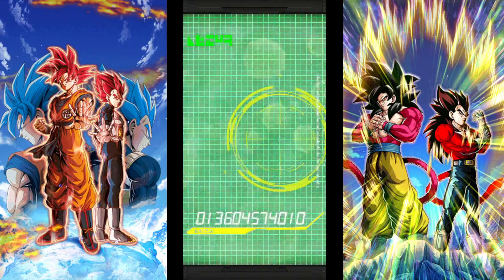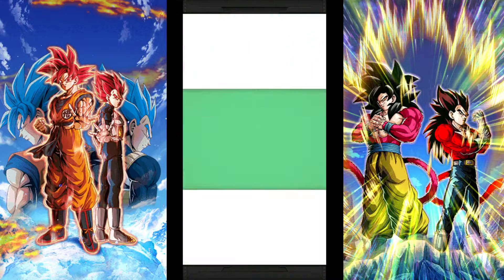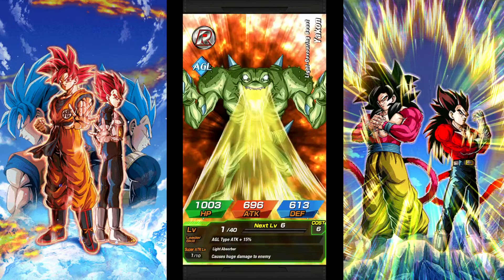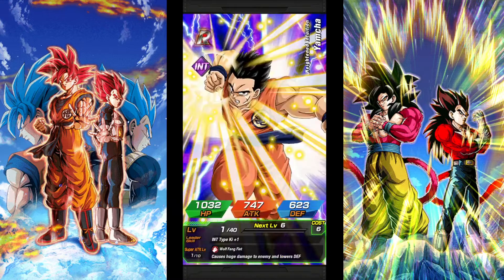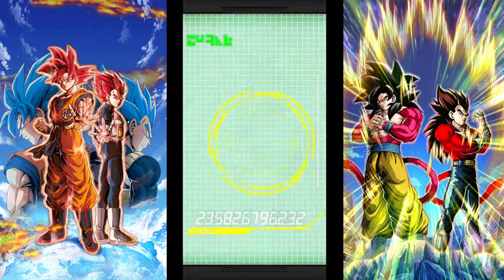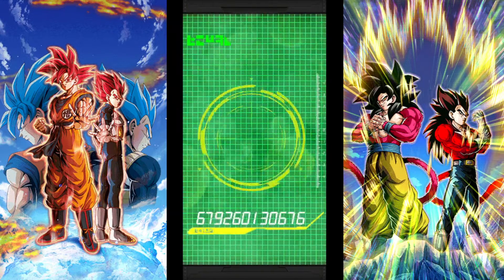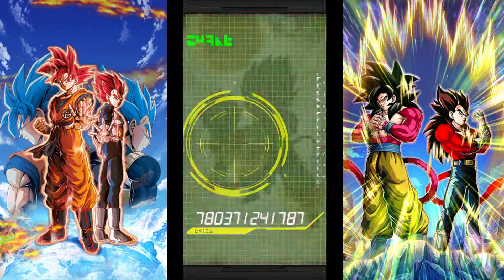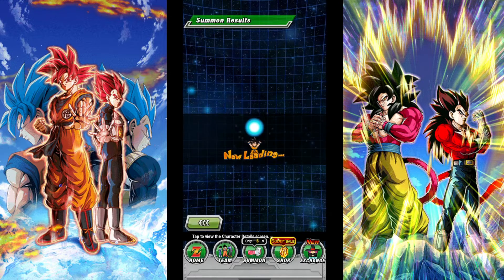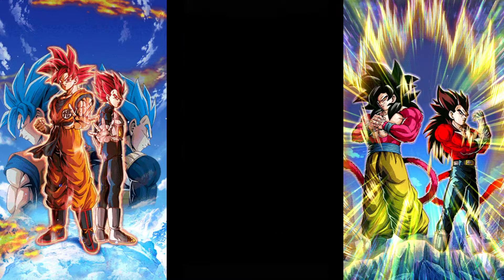And we're pulling Goku and Vegeta in SS4 — again. Thought that was a fake out, not gonna lie. It's a feature. We have 10 featured units and I can't pull a single one? For real? This is a tough banner. This is a really tough banner.